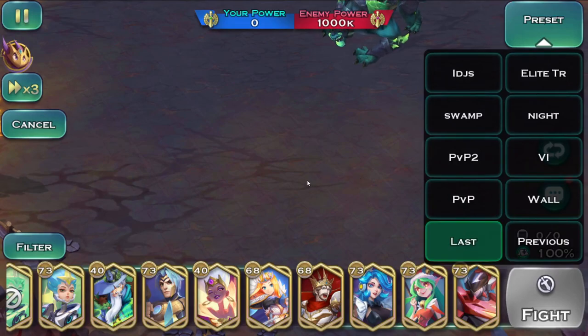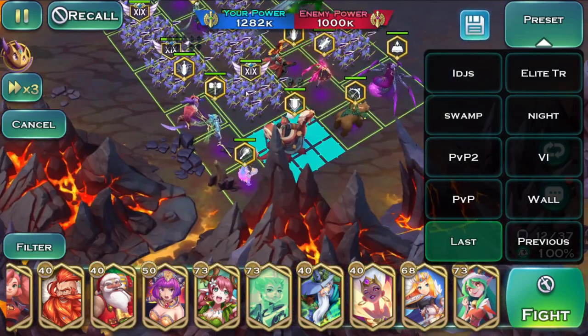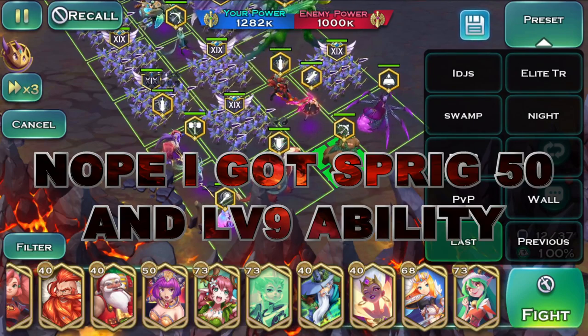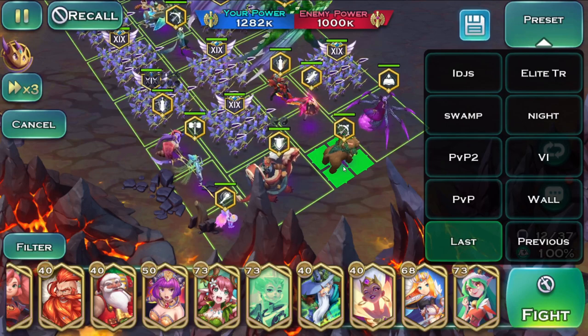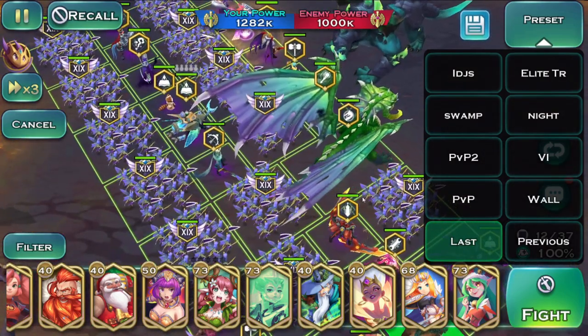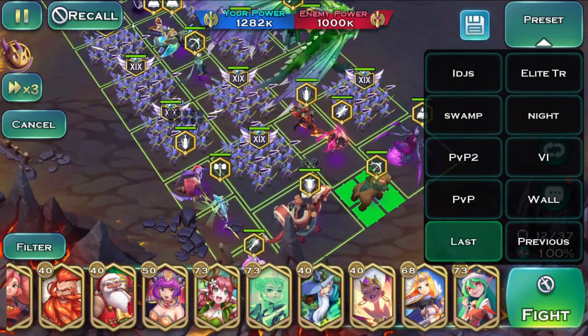One thing I kind of forgot: I don't have Sprig at level 50 — I think she's at 40 — so my buff ability is around level 7. I also don't have her potential unlocked. Getting her potential would increase damage further, and having better aura buffers for the archers could potentially add a few billion more damage as well.